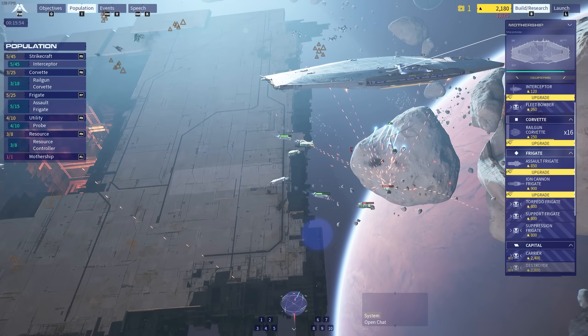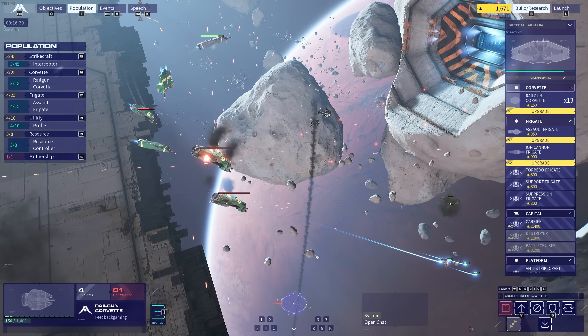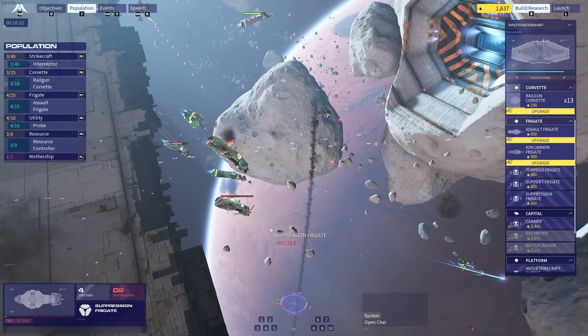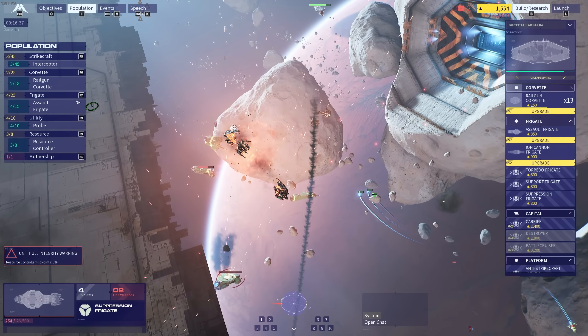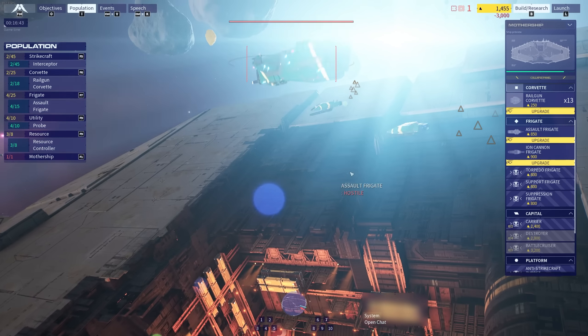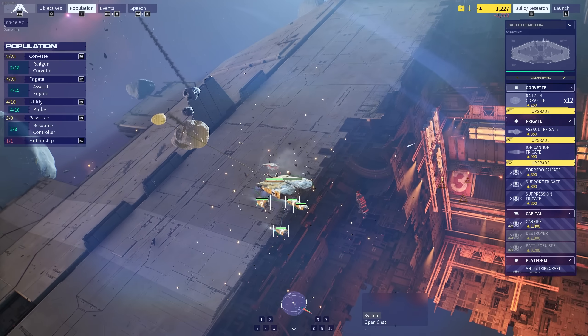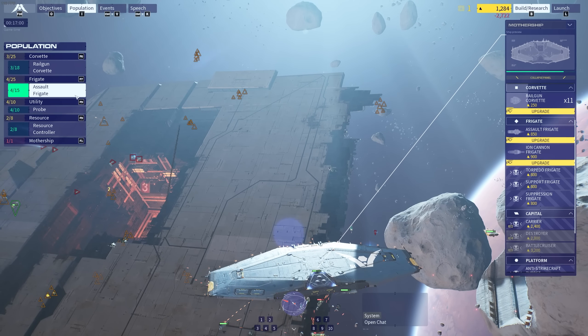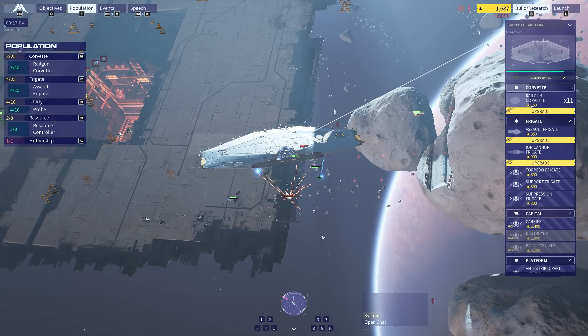The mothership is firing its rapid machine gun fire but does very little damage. You can think of it like armor — if they've got stronger armor, you need a more powerful blast to penetrate that armor. And there goes all my railgun corvettes. I'm reinforcing with some more but guys, it doesn't look like it's going too good. And they've got more railguns as well. Now they're attacking my resource collectors. I'm going to take this one as a massive fat L.